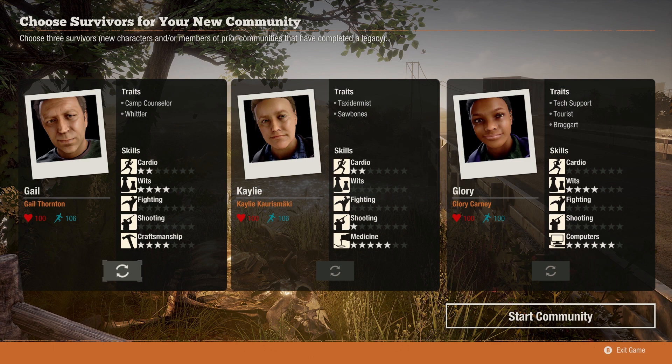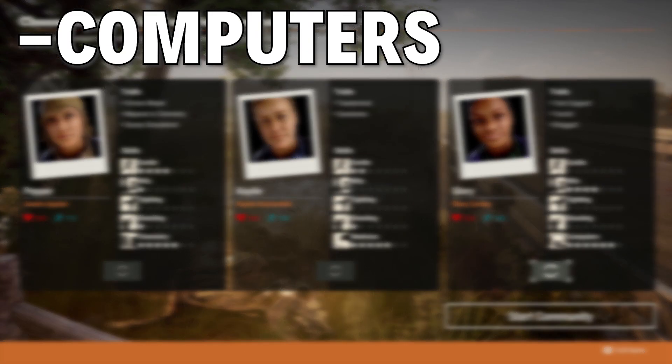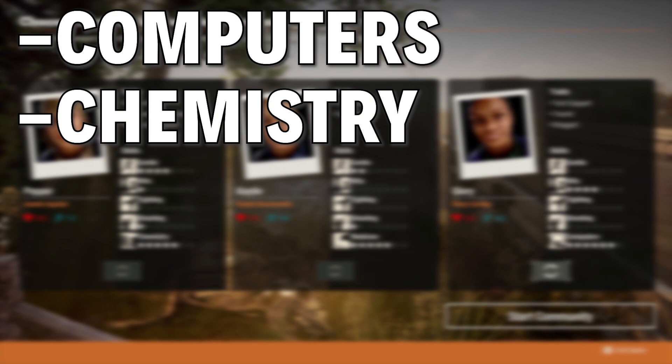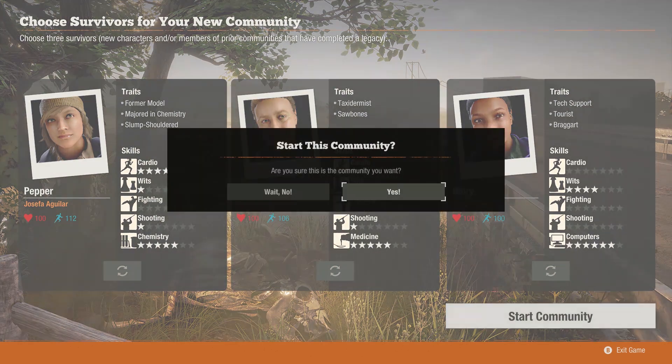When you first get started, be sure to re-roll the random survivors at startup to get some of the best skills. When you start a new community outside the tutorial, you get the option to roll three random survivors. If you've already beaten the game, you can bring in a hero from a previous settlement, but they're heroes only, not regular people. Either way, the main things you want to look for are the special skills — the one below the four main skills. The skills you really want to start with are computers, chemistry, gardening, and the big one: medicine. These skills are required to get higher level structures in your base, and just having characters that start with them makes your life a little bit easier.